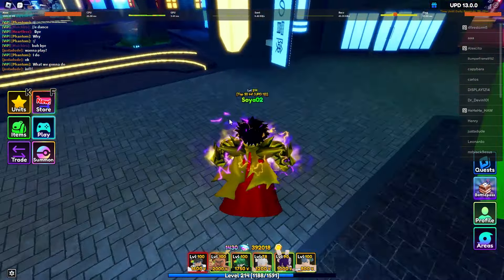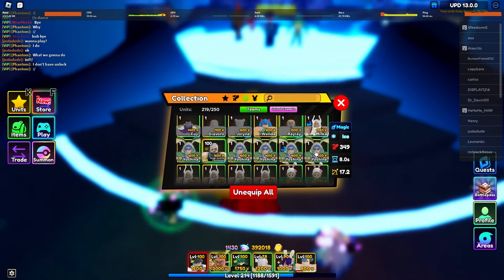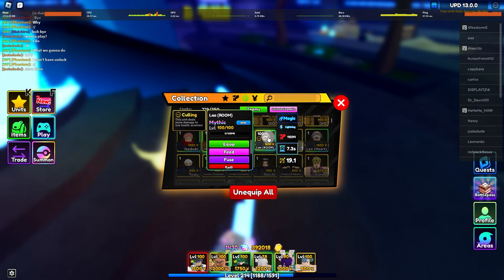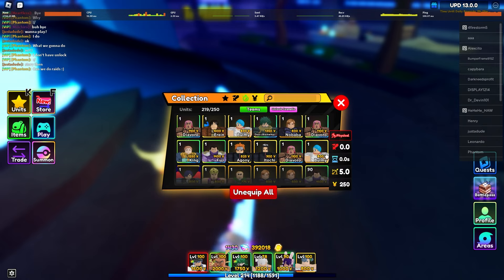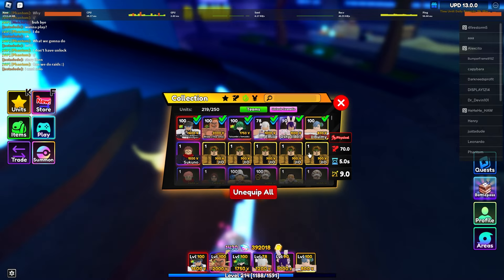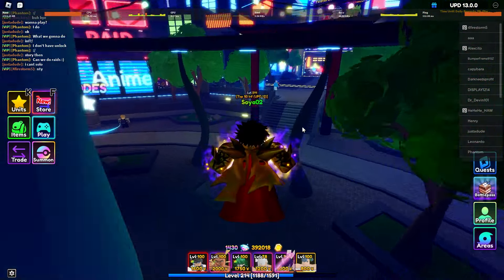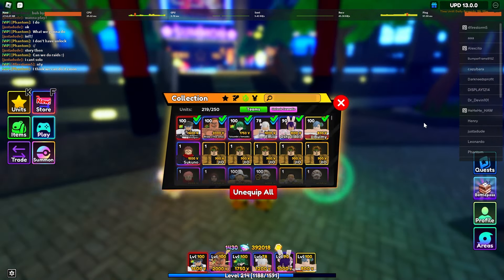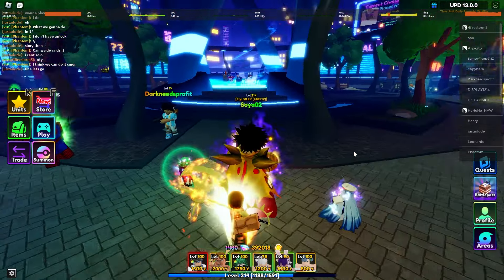Get the good units from the new banner — most of the time I'd only summon for the good ones, so you might only need 10k or less. I only needed two specific units but ended up getting others anyway. You'll get random units, and sometimes you might get an Itadori, Gojo, or Julius. Then use remaining gems on Itadori, Julius, or Gojo if they're in the banner.